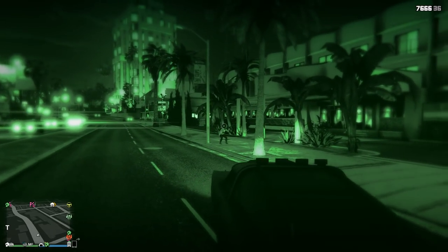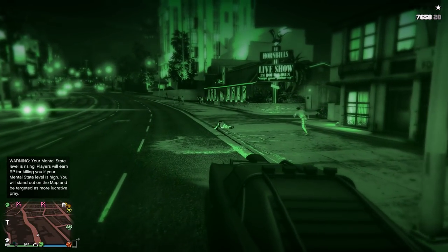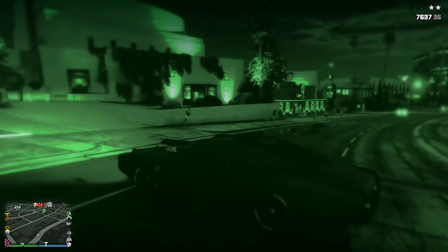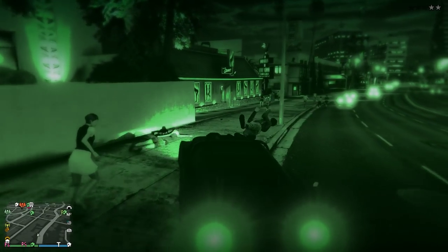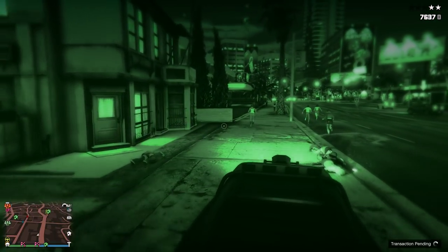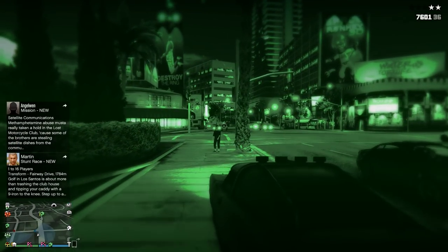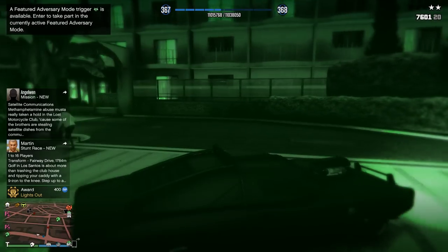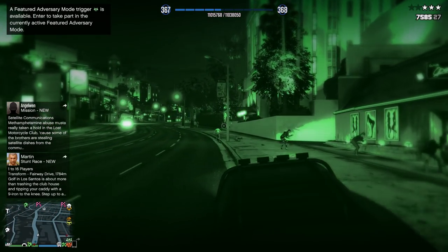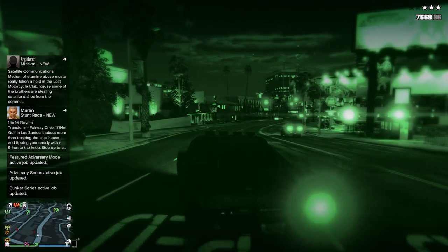I've already killed some - I think around 60 so far. I don't think it matters how I kill them as long as I'm wearing night vision - I could run them over or shoot them. Oh, I should have used 'Cops Turn a Blind Eye' first - we'll use Lester in a minute. So I'm getting free chrome rims and saving money. Now I'm at gold level - 'Lights Out' award for 400 RP. I got bronze, then silver - I think it's 10, then 20, then 30 kills, then gold around 60-70.